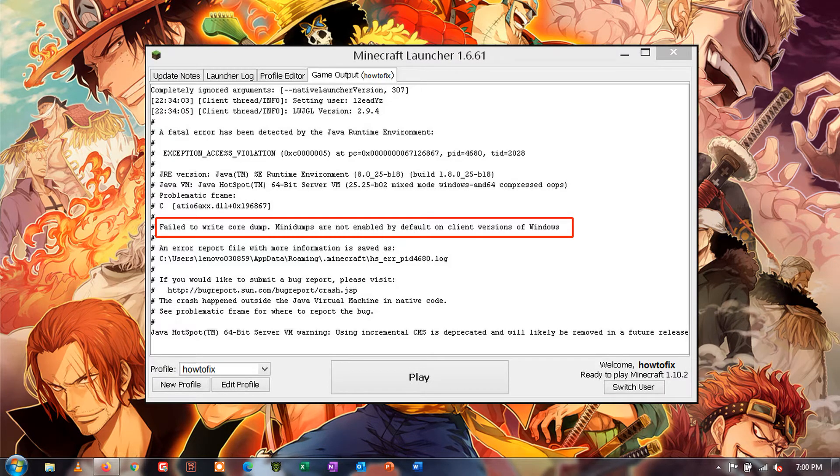Some Windows 10 users are encountering the 'failed to write core dump' error. Minidumps are not enabled by default on client versions of Windows — this error occurs when attempting to join or create a server, and it appears with various different Minecraft builds. Here is how to fix it.